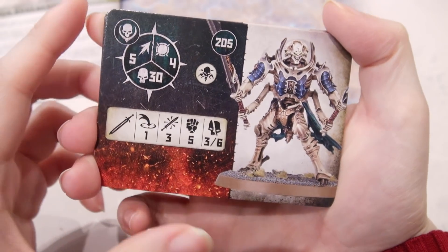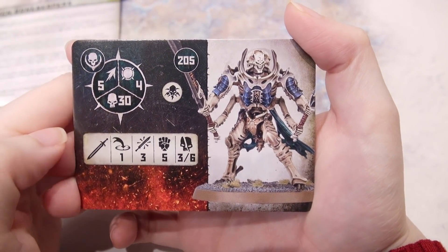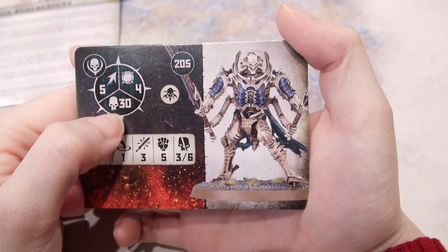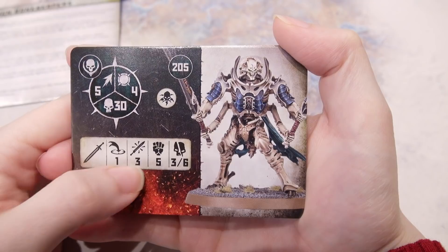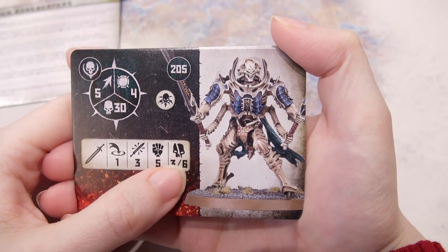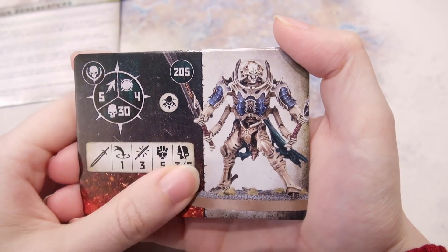Alright, so five movement, which isn't so bad at all — as fast as Untamed Beasts. Four toughness, 30 health, for 200 points. Three attacks, five strength, three base, and six crit damage. He's good.